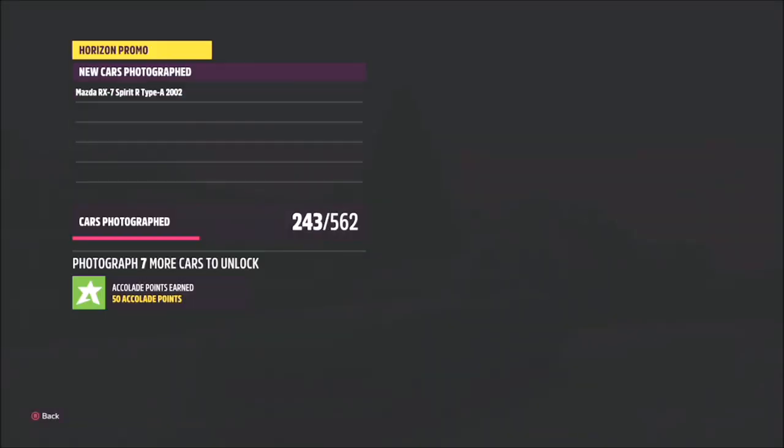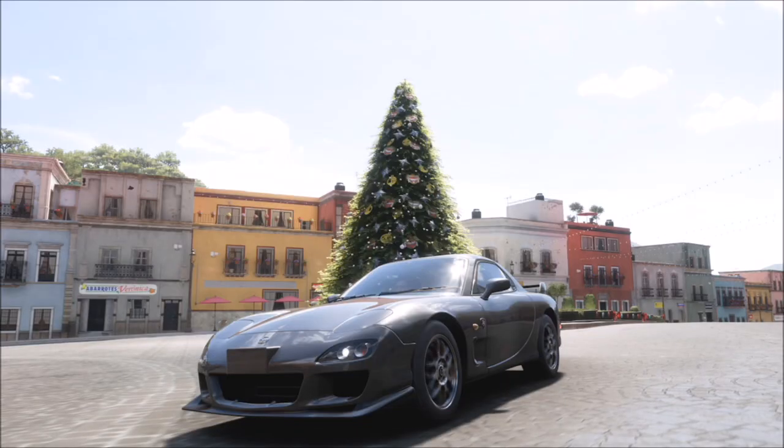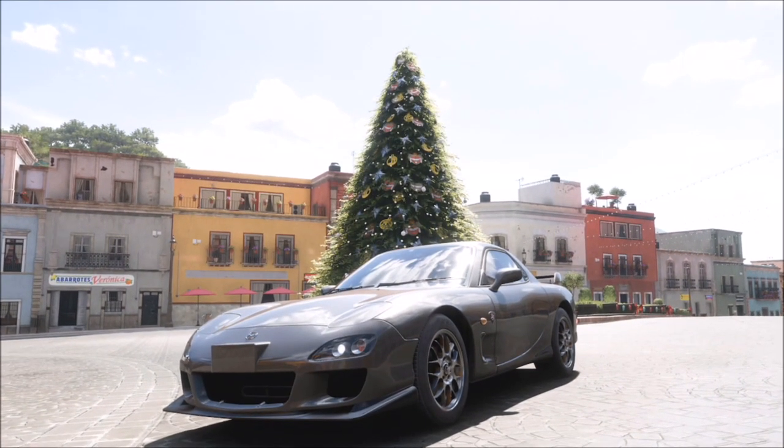That's where you want to take your photo of your Mazda RX7. Once you do that, you'll obviously have two boxes pop up — one saying that you're in the correct car and one saying that you've taken it at the correct location.